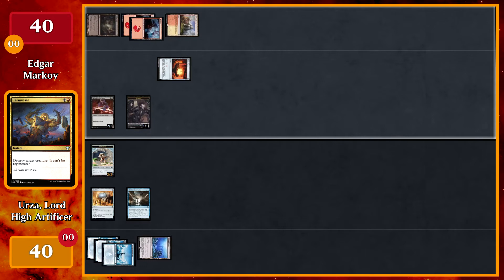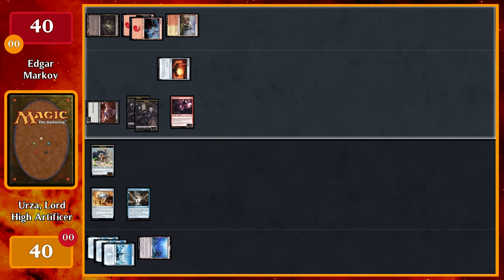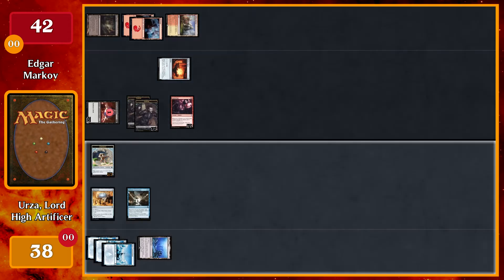Then I'll tap three to cast a Rakish Heir. On cast, get a token. Move to combat — I'll attack with the Gifted Aetherborn. No blocks, I'll take two. He'll get a counter from Rakish Heir, then I'll pass.